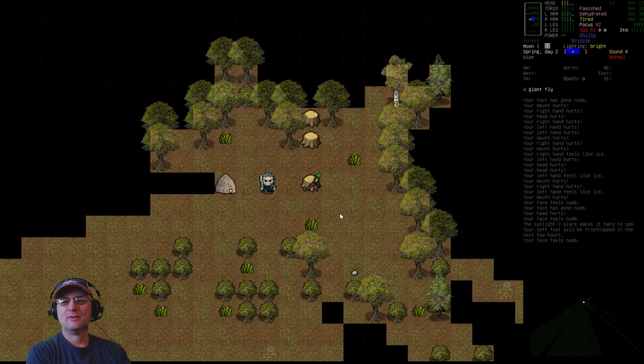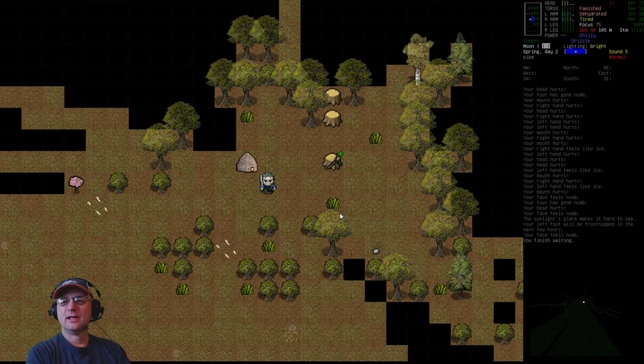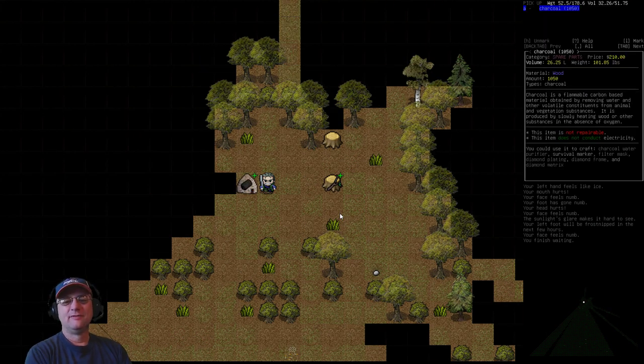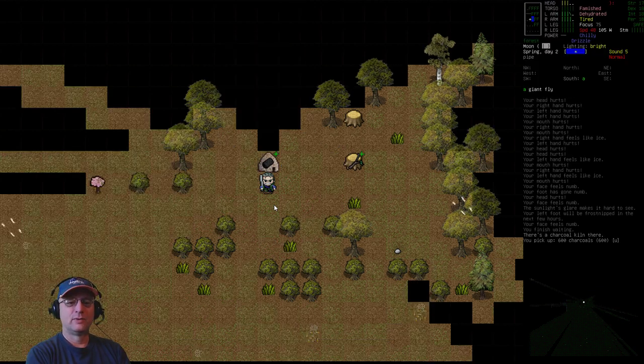That was more time than I wanted to go by — we're now famished and dehydrated. But examining the kiln again, we can see we now have 1,000 units of charcoal available to pick up. That's a little too much to carry at once, so let's grab 600.